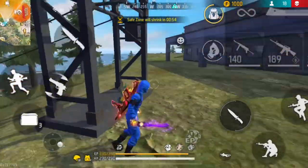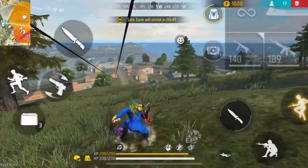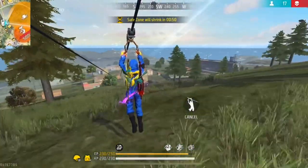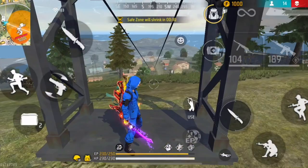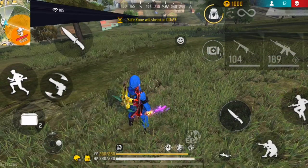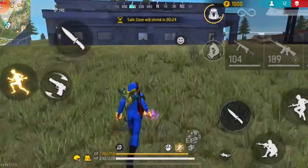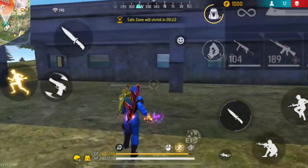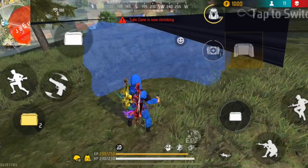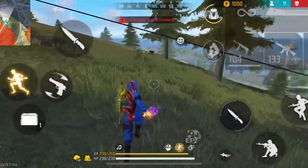The tenth tip is regarding zip lines. When you jump down from a zip line, you usually have the same item in your hand that you had before using it. For example, if an enemy is firing at you while you're on the zip line and you jump down holding a melee weapon, it will take time to select and place a glue wall, which gives the enemy time to do a lot of damage. So try to have a glue wall in your hand before using the zip line. That way, when you jump down, you can immediately place the glue wall to defend yourself.